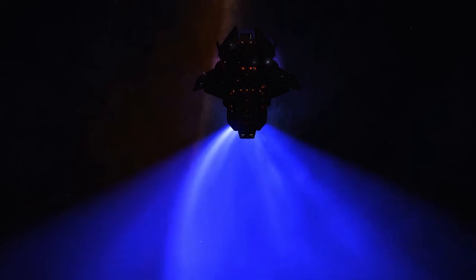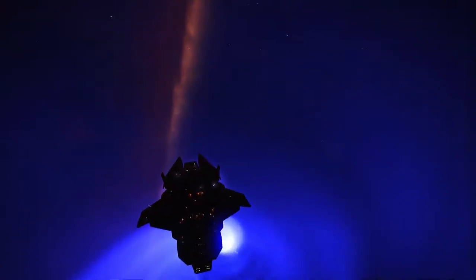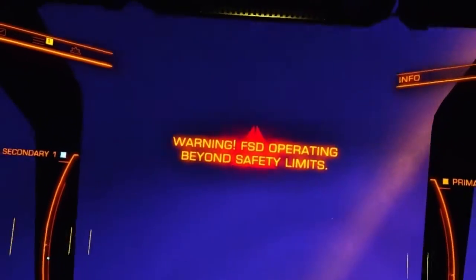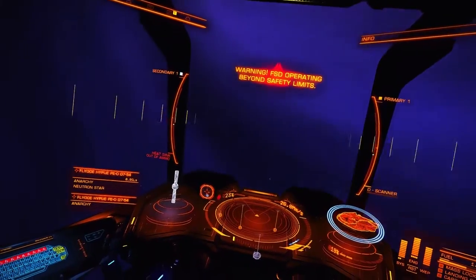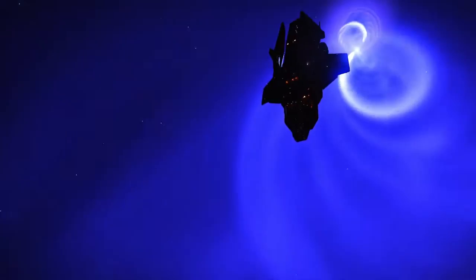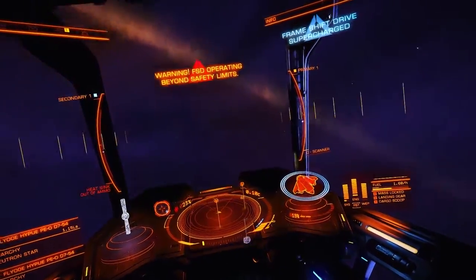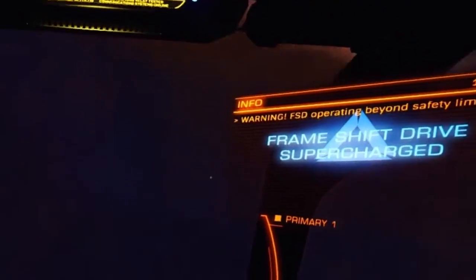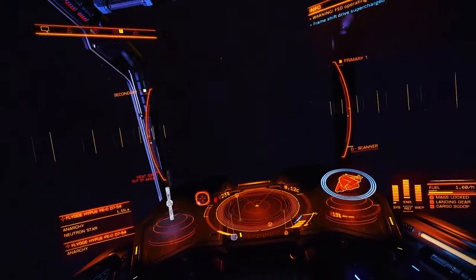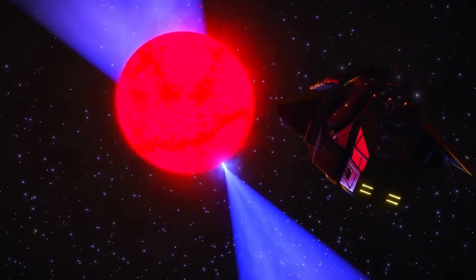As you enter the arm, your ship will be knocked about by the intense forces from the star. An alert message will appear on your screen — ignore it. Greatness is not gained without taking a few risks! If you're able to stay within the Neutron Star's arm for long enough, a message will alert you that your FSD is supercharged. From here, you can visit the rest of the star system. You will not lose this charge until you jump.